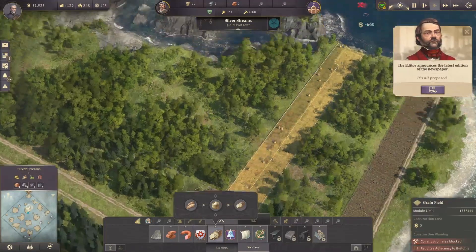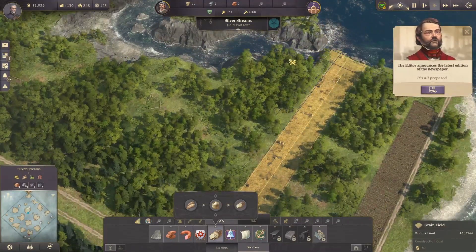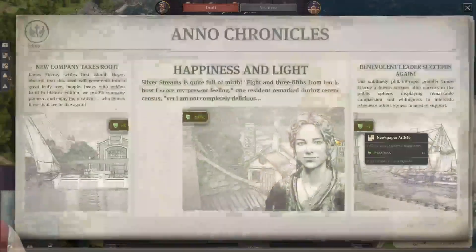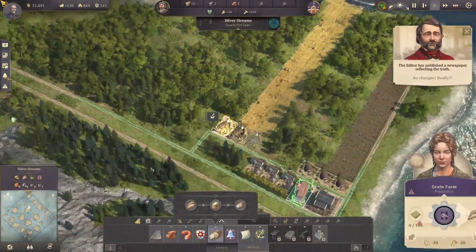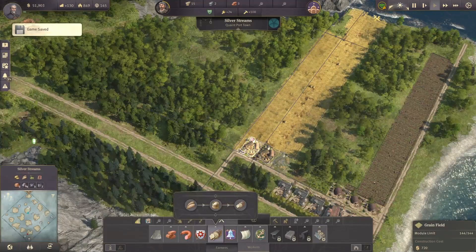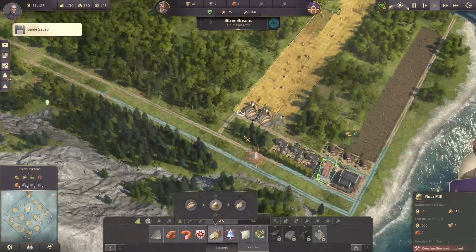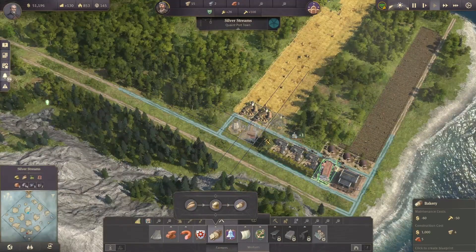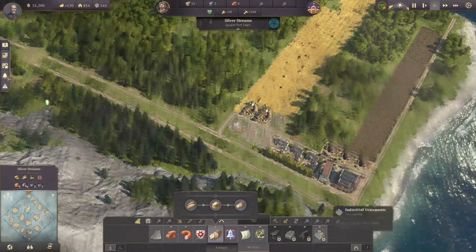The silos are pretty handy if you just want to save on your population and keep them open, so it's easier to upgrade your residential homes. We've got a mill, and for every mill it can support about two bakeries.